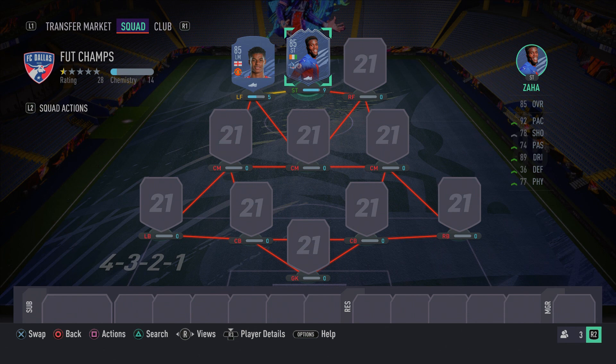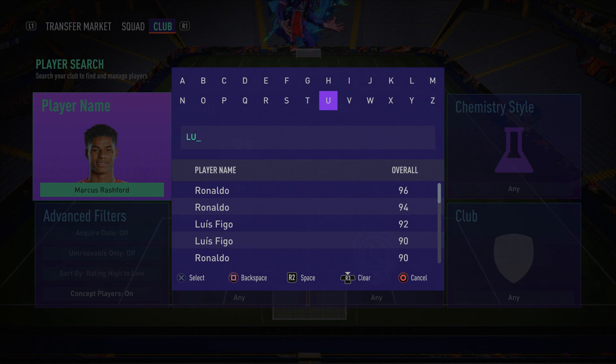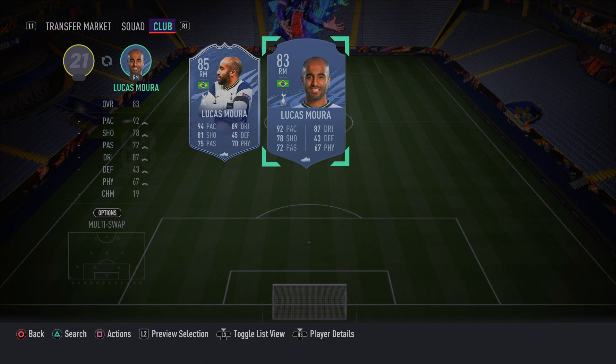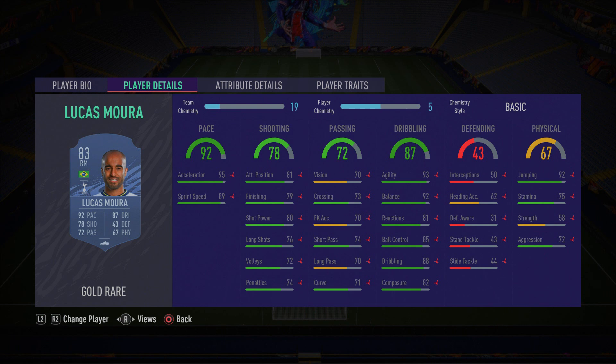In the right forward position we have Lucas Moura — a cheap beast. He's got the pace, agility, skill moves, weak foot, and shooting — he has it all and he's very cheap. Four-star skill moves and four-star weak foot, 95 acceleration, 89 sprint speed, 79 finishing, 80 shot power, 93 agility, 92 balance, 85 ball control, and 88 dribbling. Make sure you pick him up — he's a fantastic player to use in FIFA 21.